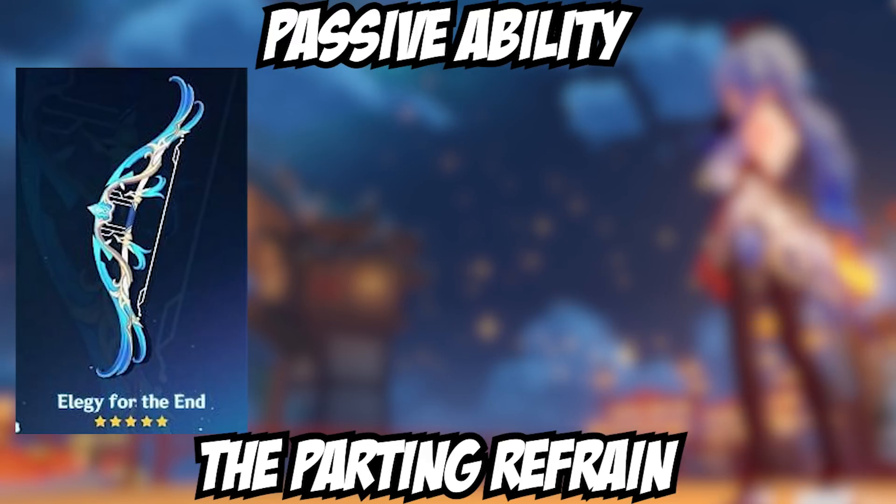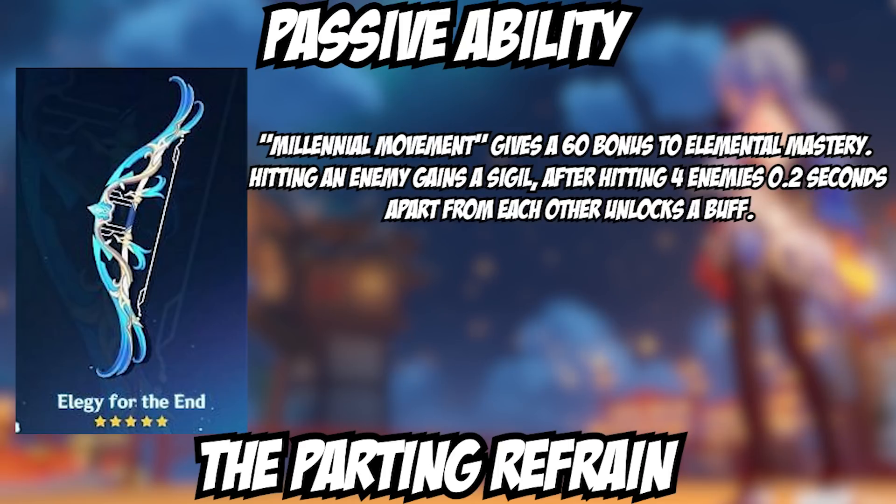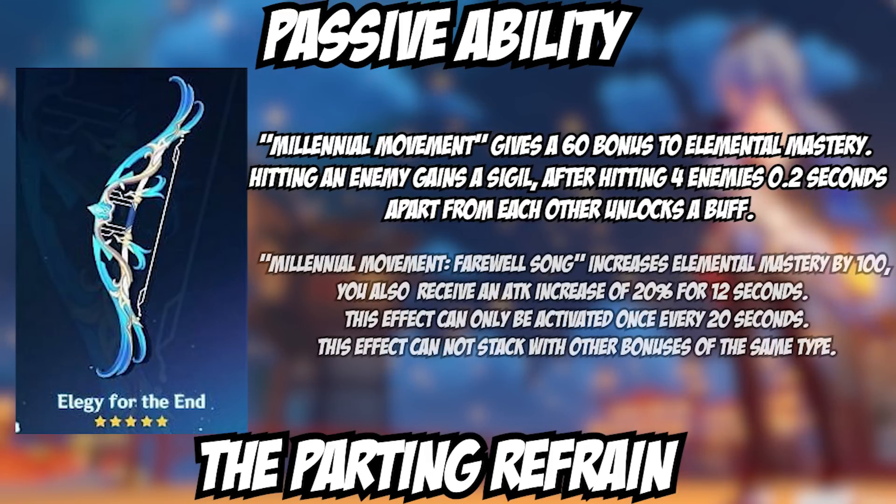The passive has an effect called Millennial Movement, which gives you a bonus of 60 Elemental Mastery. On top of that, when you hit an enemy you gain a sigil. After hitting four enemies 0.2 seconds apart from each other, you unlock a buff called Millennial Movement: Farewell Song, which increases Elemental Mastery by 100, totaling 160. You also get an attack increase of 20% for 12 seconds. This effect can only be activated every 20 seconds and cannot stack with other bonuses of the same type.